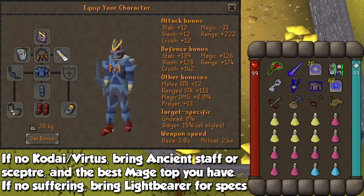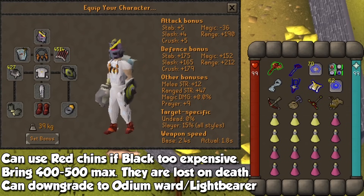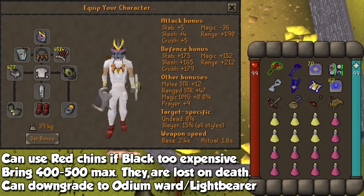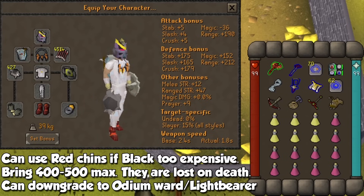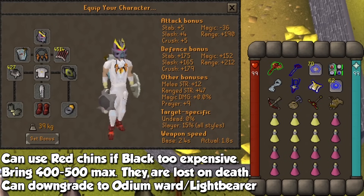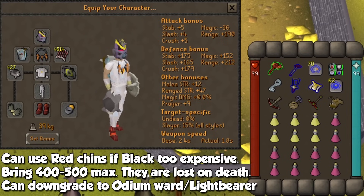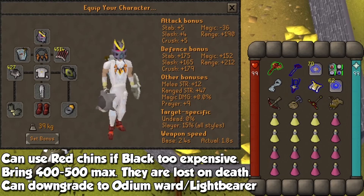Don't forget magic items, Bones to Peaches, and as many healing items as you want when you start learning. The main method we will look at today consists of Chinchompas, Ancient Dehyde, Necklace of Anguish, Ring of Suffering, and if you have more money, a Twisted Buckler will go perfect with this setup. If you can't afford one, prioritize defensive items in the form of a crystal shield. I bring a Dragon Crossbow with Diamond Bolts for cheap damage when not using chins, and I will show you how to utilize it during the mechanics and live KC.